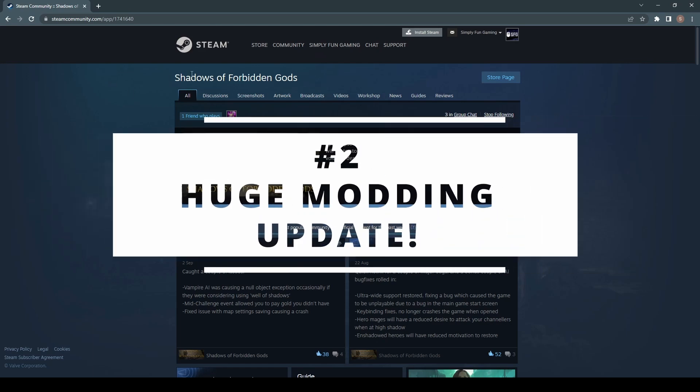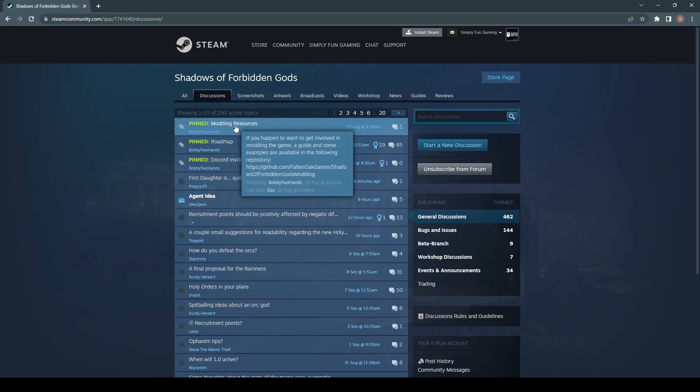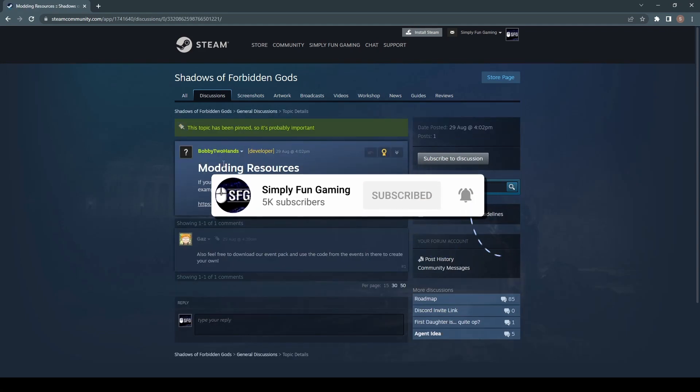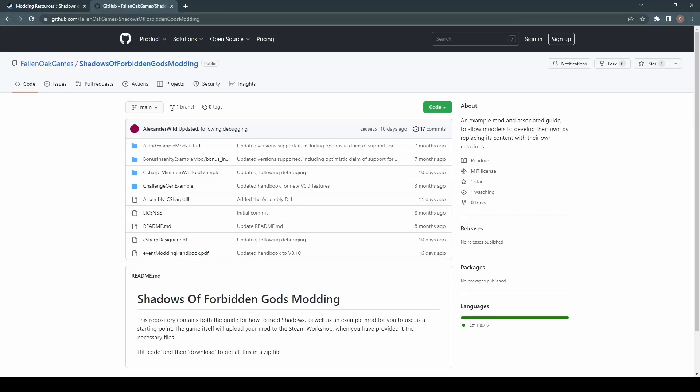I'm just on the main Shadows of Forbidden Gods Steam page here and if I just click on Discussions, this is, I think, fairly well hidden. We've got a new agent idea there but if you go on the top pinned one here — Modding Resources — so I'm going to click on this. It's by Bobby and as you can see, Modding Resources, tiny post: if you happen to want to get involved in modding the game, a guide and some examples are available in the repository. Gaz said: also feel free to download an event pack — I think that's an actual Englishman and Malls event pack, we've covered that on the channel. We click on this repository and continue to that external site.